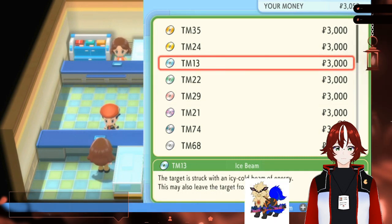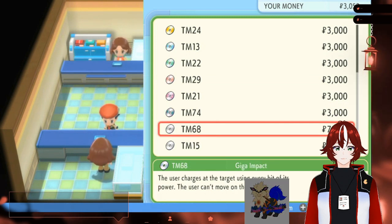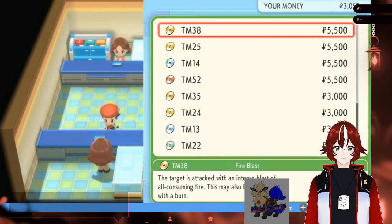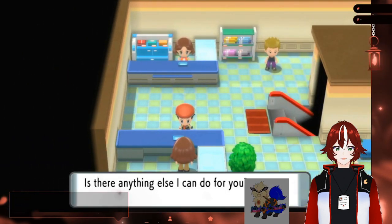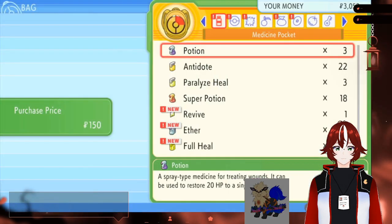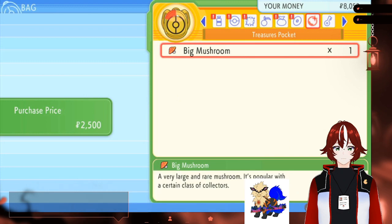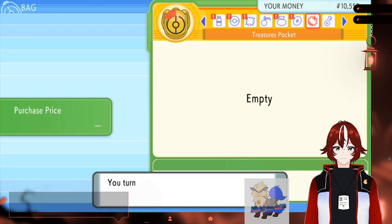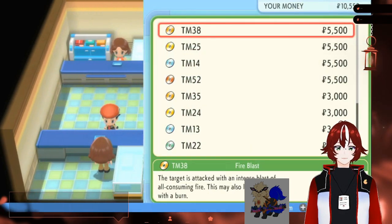What is TM 74 and 68? TM 74 is Gyroball. And 68 — 68 is Giga Impact. None of those, then. While I'm here, I might as well sell all the stuff I don't need. Maybe a nugget. Maybe Thunderbolt for Morgana, if you want a strong Electric. I guess I would, although it is a baton. Let me just grab that.